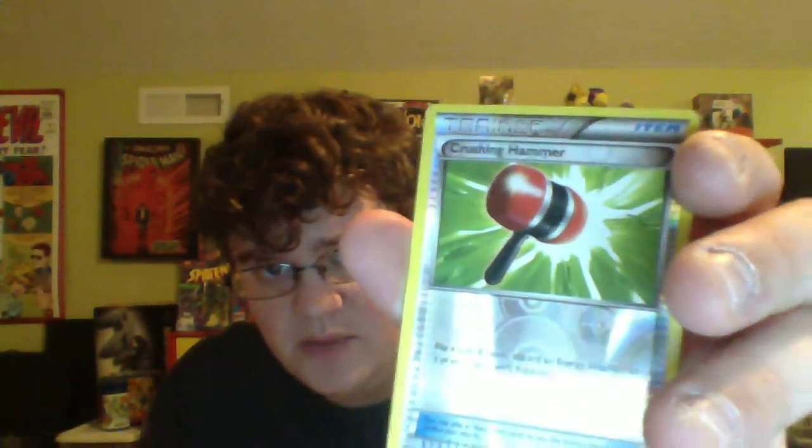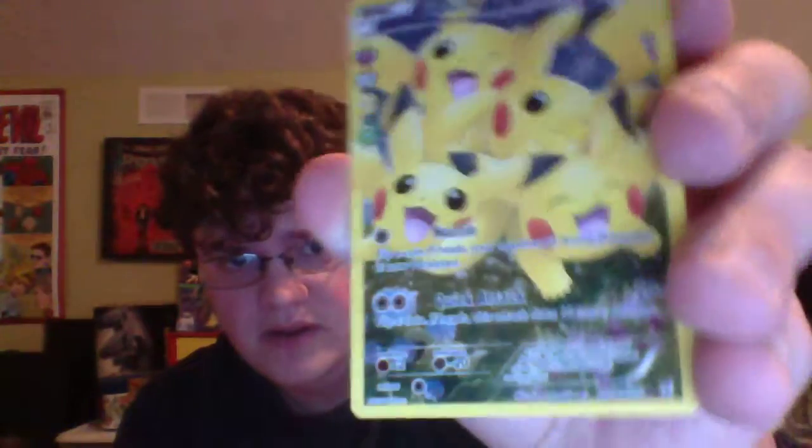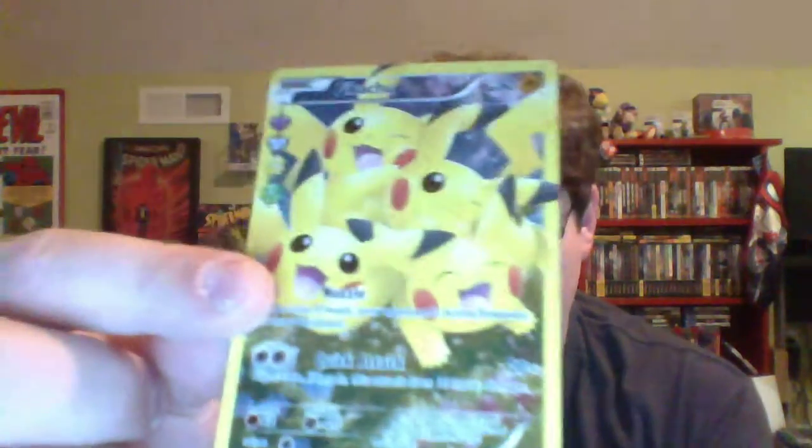Alright, card trick — three from the back. Metapod, Revitalizer, Machop, Paras, fire energy. Geodude reverse, Crushing Hammer. Oh man — look at this full art Pikachu! There are like four of them in there — that is sick, that is a gorgeous card. One more — a regular rare Snorlax. The Snorlax is made up for by that Pikachu, good grief. That is a nice looking card. Now onto the last pack — the Blastoise pack.